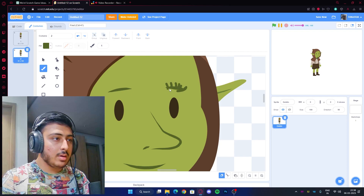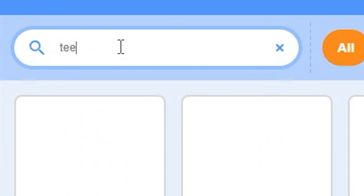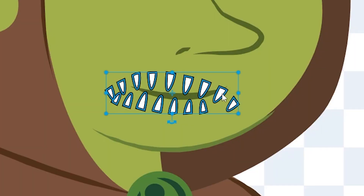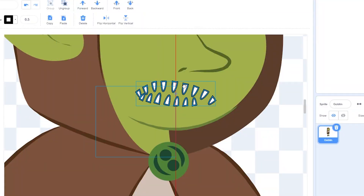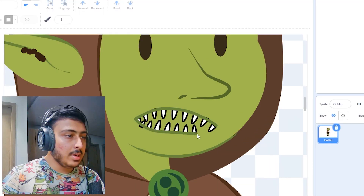Hair. Let me paste it here and we have the eyebrows. They look really good. Now what else? Let's add teeth. Let's see if we have that. We have shark teeth. That should work. Delete the shark and get the teeth. This looks fine. Let's add this. Let's paint some actual green like this.